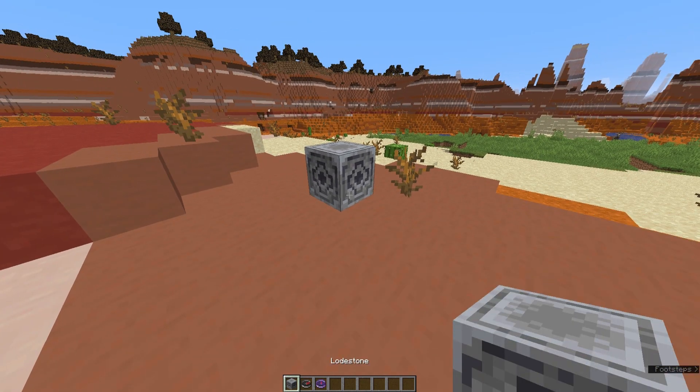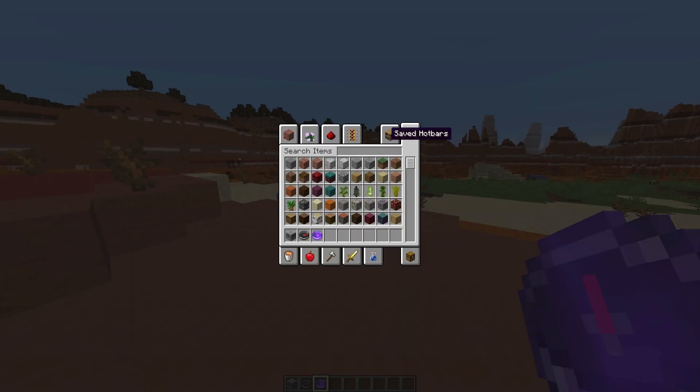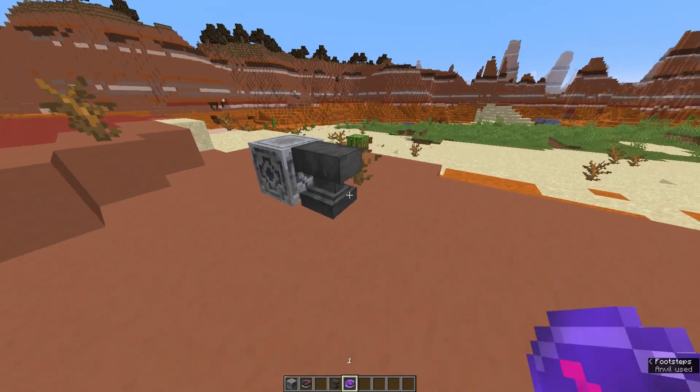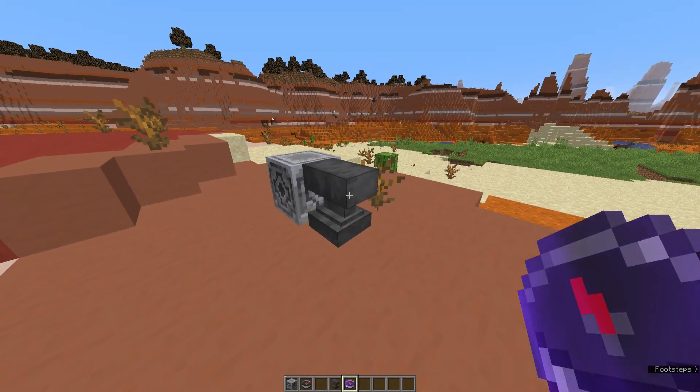So what this allows you to do is place a Lodestone at each of your positions that you want to remember, then click on it with a compass and then you can even rename that compass so you'll never get lost. You don't need to remember coordinates or anything. So if I grab out an anvil just to show you, I might have a Lodestone here. So this might be called — we'll call this 1. And as you can see when we name it, it stays pointing towards that Lodestone. Then you can have one called 2 or home or whatever.